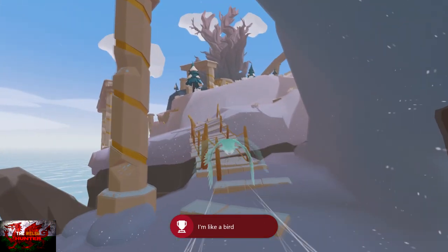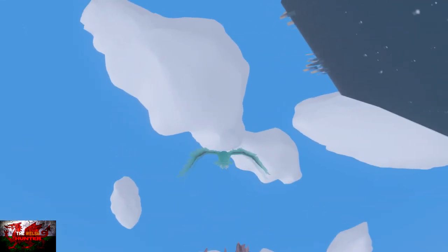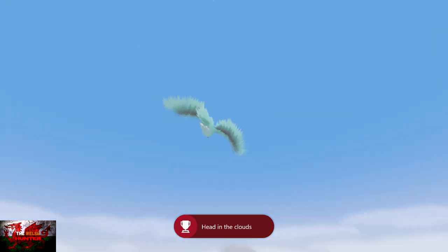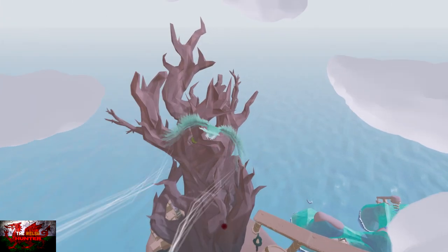There's always something so beautiful about a white bird. We're flying straight up through a cloud now to get another achievement. Directly from where you flew through the triangle, fly straight up and fly through the cloud.